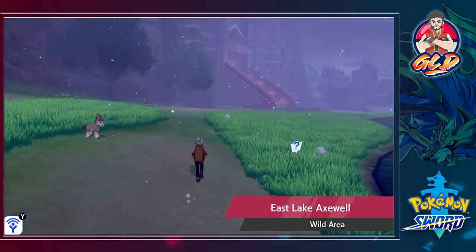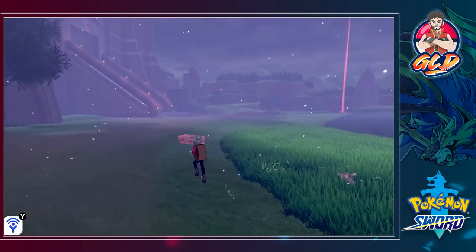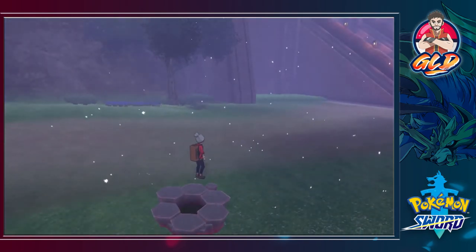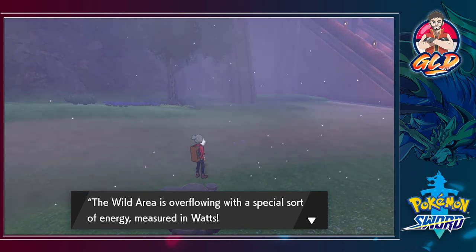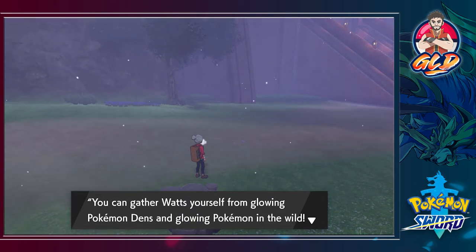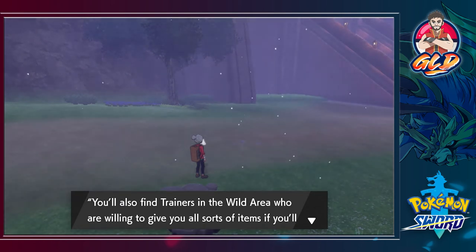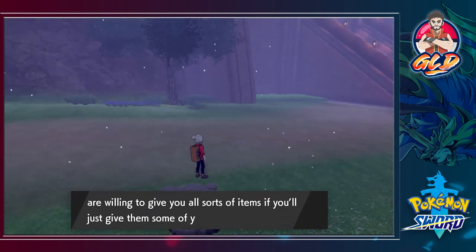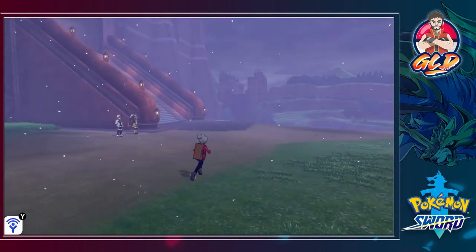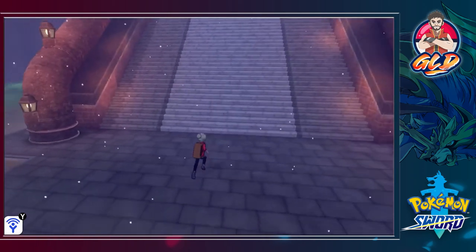Now we're entering the ghostly area — some of these Pokemon can be very strong, so stay away. The Wild Area overflows with special energy measured in Watts. You can gather Watts from glowing Pokemon dens and glowing Pokemon in the wild. You'll also find trainers willing to give you items in exchange for Watts. I'm going to be spending a lot of time in this area.